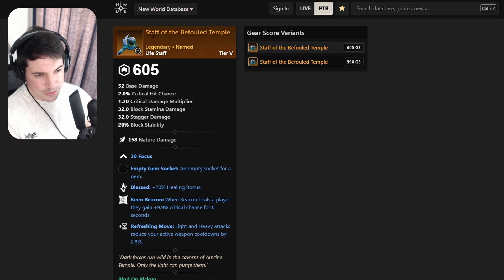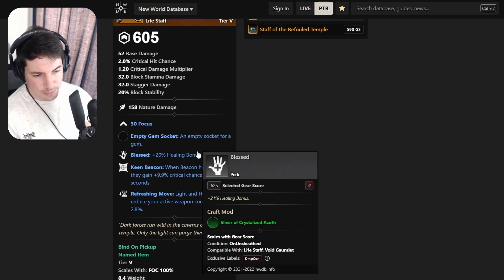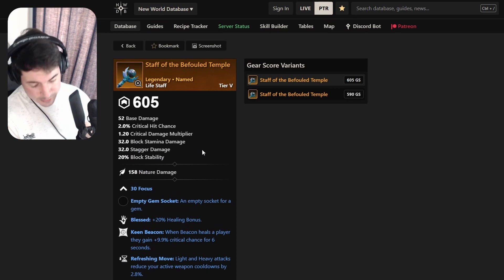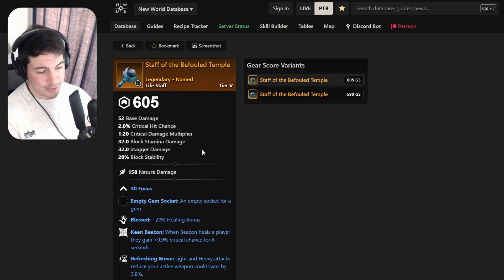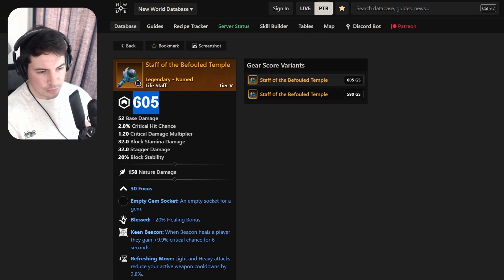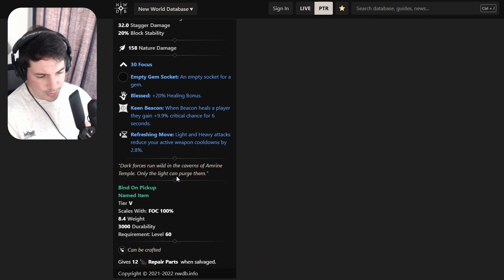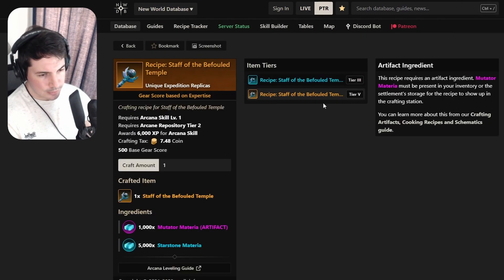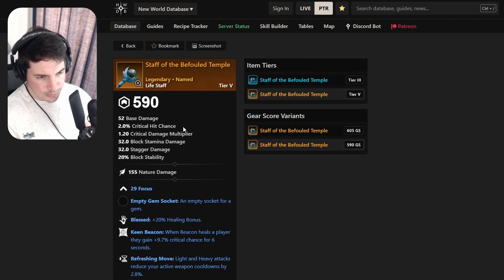This life staff - Staff of the Refouled Templar - has Focus, Blessed, Keen Beacon, and Refreshing Move. There's already one you can get in game like this, but now there's another way to farm it, maybe if you enjoy this dungeon when it's mutated. It looks like it can roll at higher gear score but also comes in 590. Simon Gray drops it - really good life staff, definitely pick this up.